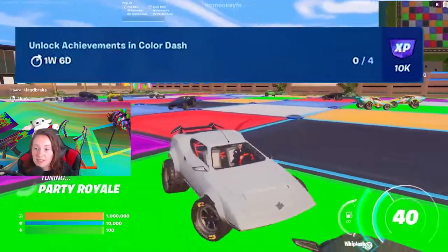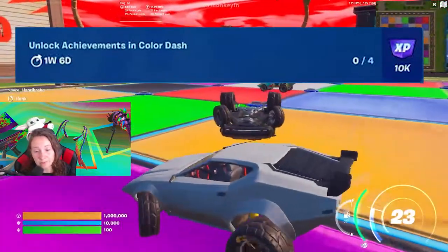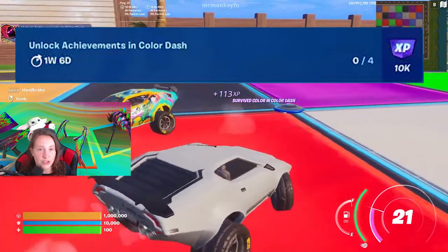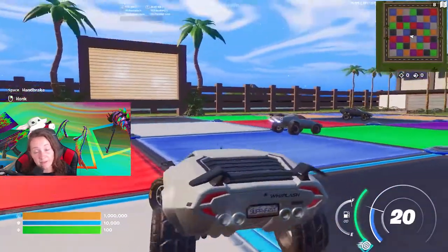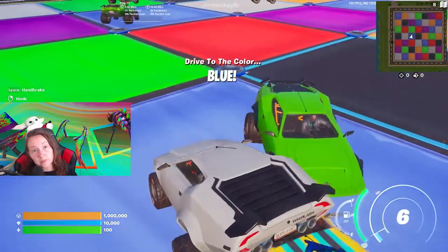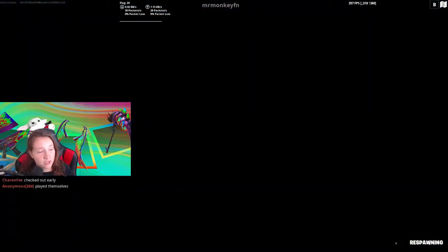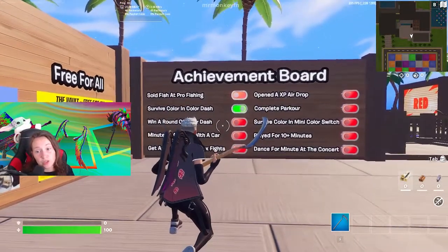The next one is Color Dash. I found this game mode to be really fun, a lot more than I expected. It'll take about 30 minutes. Your whole goal is to unlock four different achievements. I played one game and fell off the second tile, which unlocked one achievement for making it past the first tile. Then I went into the Box Wars, the fishing, and the concert — you can dance in a concert — and all three of those will unlock an achievement for you in this game mode. So once you have your four achievements, go ahead and back out.